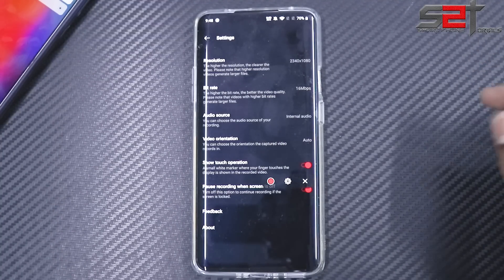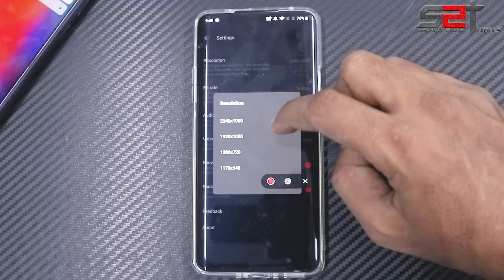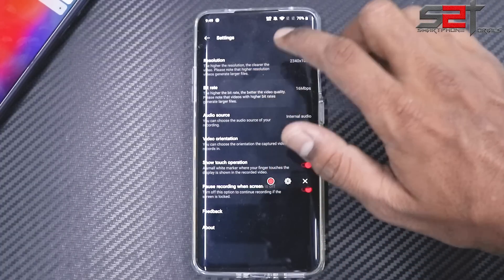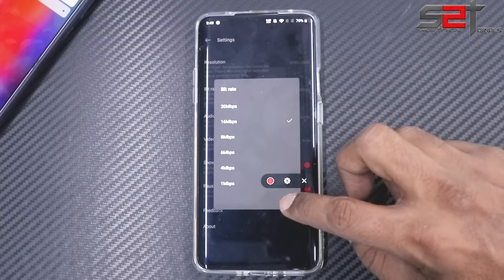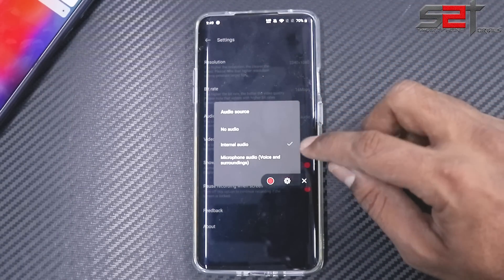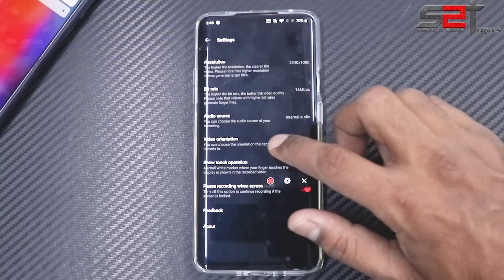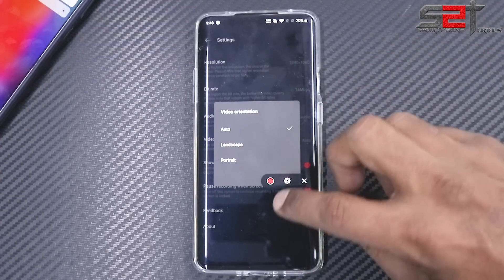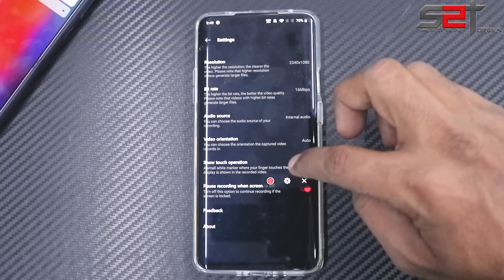In the screen recorder settings, you have resolution options: 2340x1080, 1080p, 720p, and lower. You can also customize the bit rate up to 20 Mbps. For audio source, you can use internal audio or voice and surroundings — which is great. Video orientation can be set to auto, landscape, or portrait, and you can decide whether to show touch operations on screen.